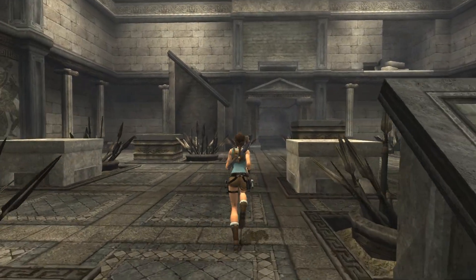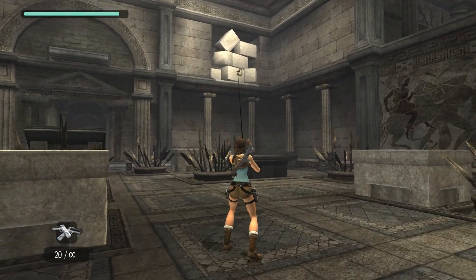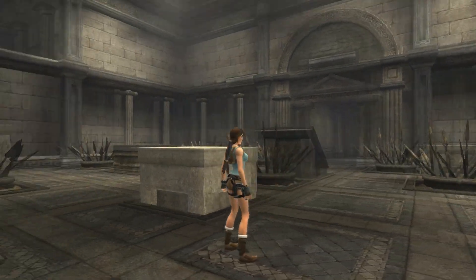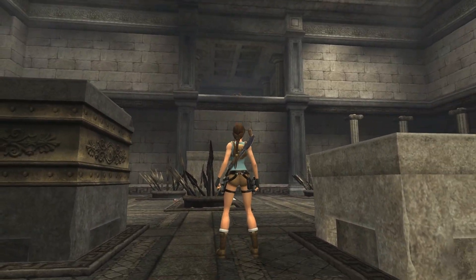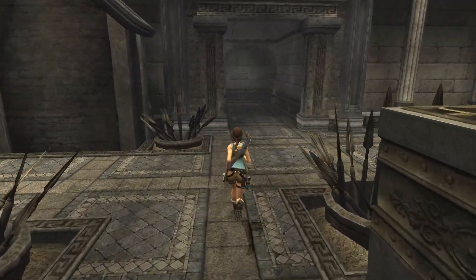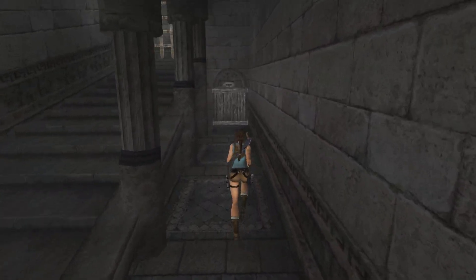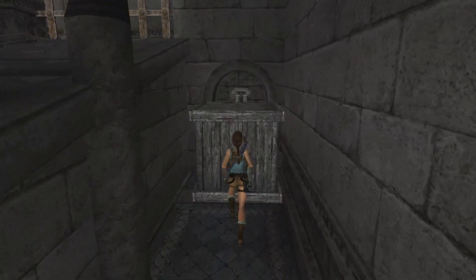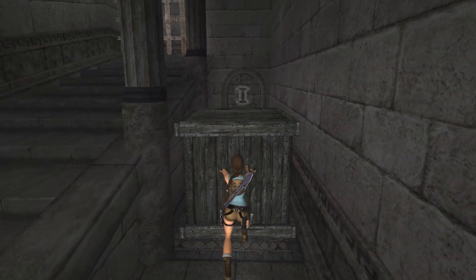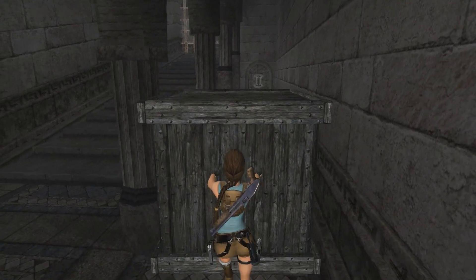This is a fun little room. We've got an artifact over here. I've had these blocks — if those blocks fall on Lara, they kill her, so don't stand too close when you do that. There is a relic over there, so we're going to try to get that as well. We're going to need to use this to get the relic, so don't just pull it out and leave it there.